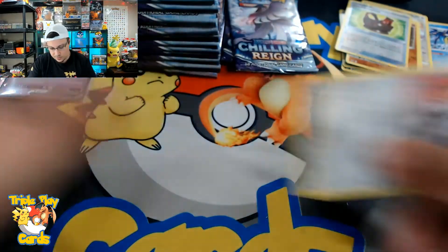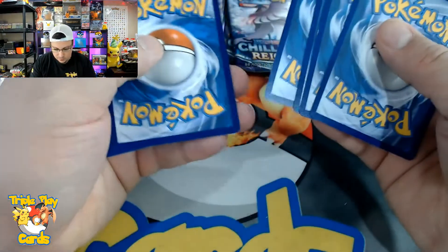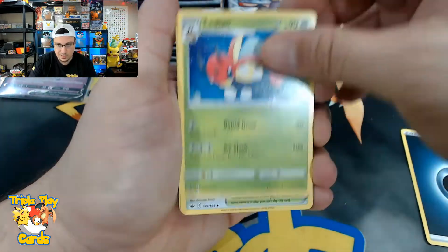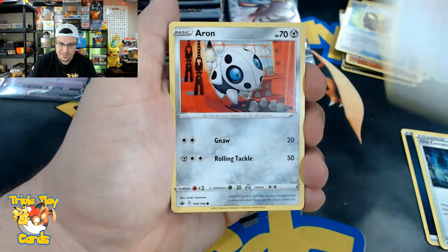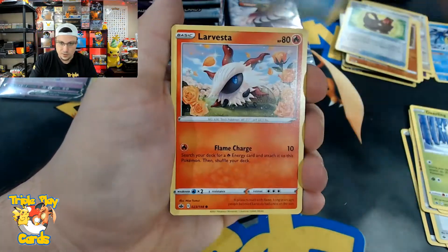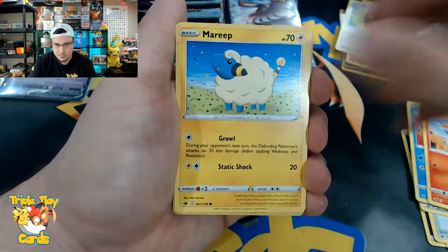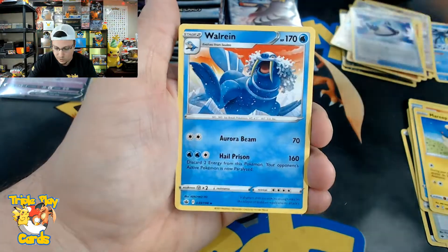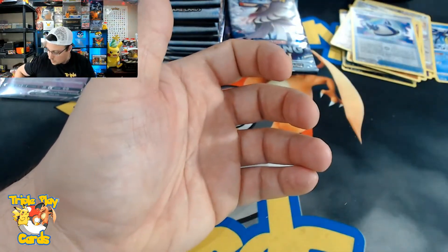Dark energy, Ledian, Old Cemetery, Impact Energy, Archen, Deerling, Delibird, Larvesta, Mareanie, Rugged Helmet reverse, and a Wailord non-holo rare.